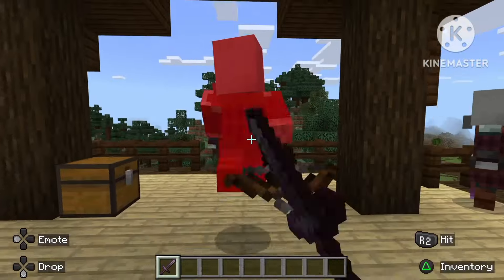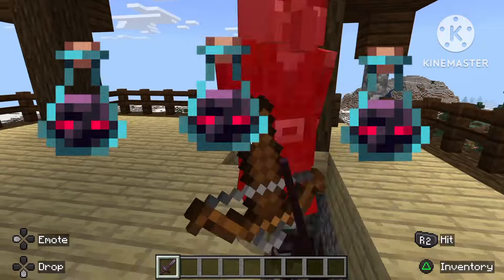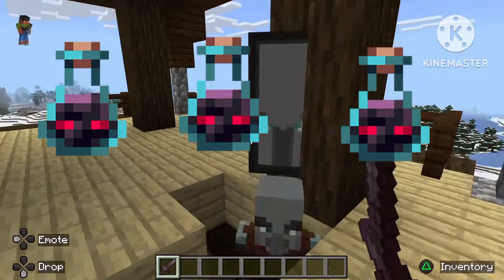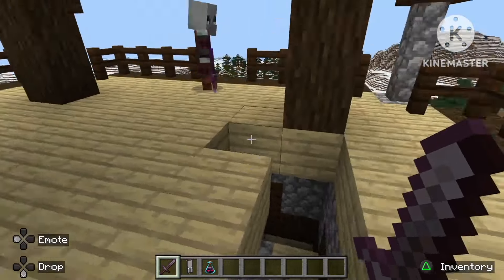Yo, what's up guys, welcome back to Lightning Gaming. In today's episode I will be showing you how to make a passive automatic ominous potion farm on Minecraft version 1.21.